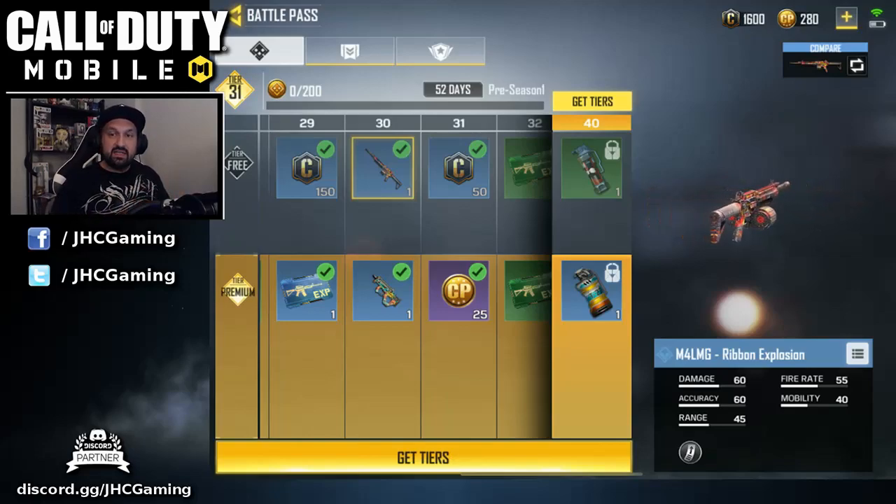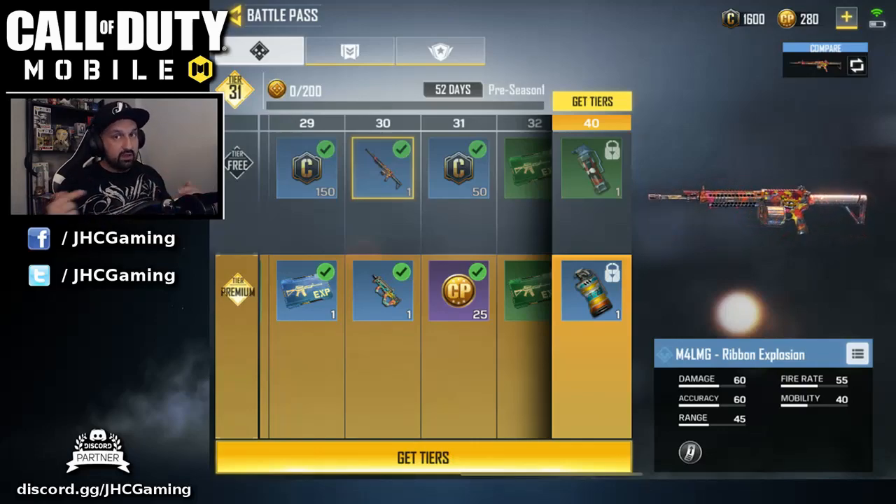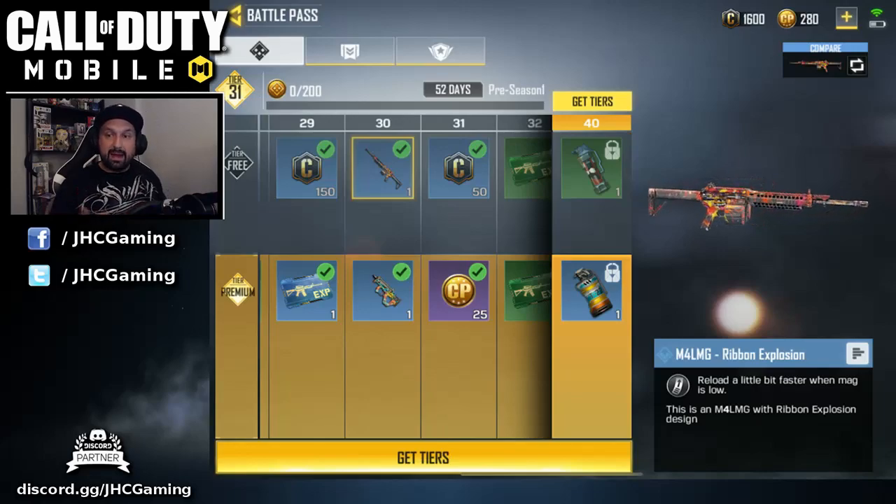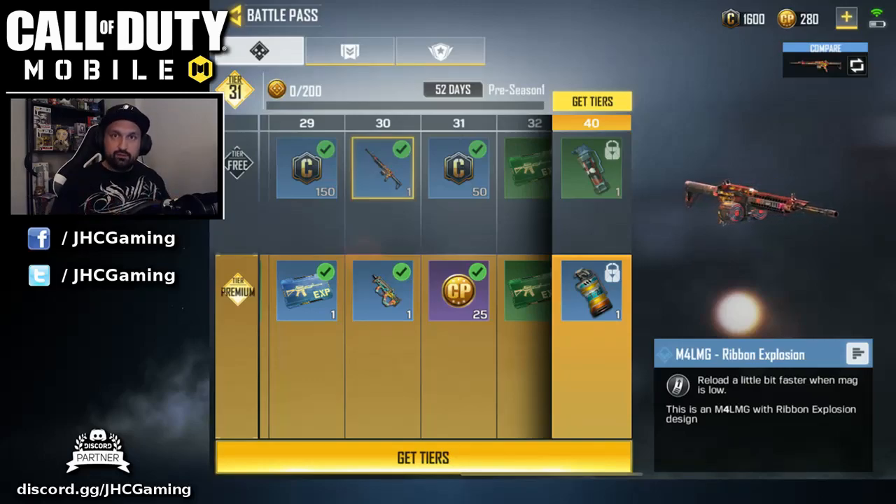Now I want to look at another weapon. This is the M4 LMG that you get in the free battle pass on the top row when you reach tier 30. It is a rare weapon, so all free-to-play players have access to it just by doing some challenges. It also has a perk: if you read the perk, it says reload a little bit faster when the mag is low. So rare weapons have different perks, but you choose one according to your personal preference, play style and the game modes you want to use it in.